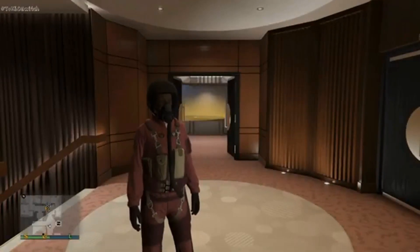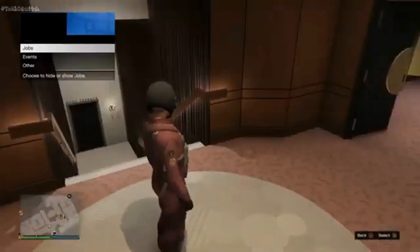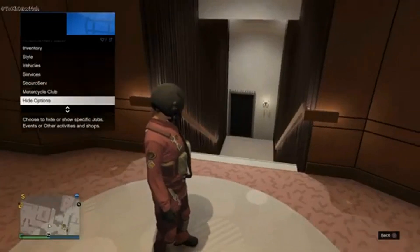Let's go ahead and continue with the glitch. Make sure you have all job blips turned on — open the interaction menu, you've got the options for jobs, and turn those on.